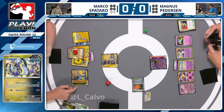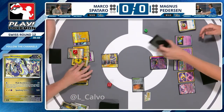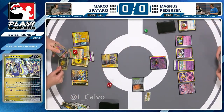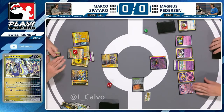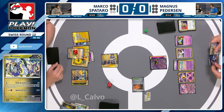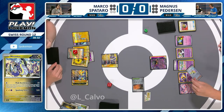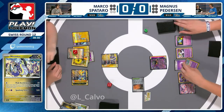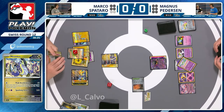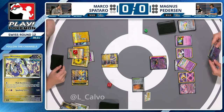Magnus is under a lot of pressure, hasn't got much of an engine established, and has to look towards getting another Kirlia. Working on quite a low hand with some valuable resources — Counter Catcher and Professor Turo all in hand right now. One important point: there isn't a good target anymore for gusting. The Iron Crown already has the Future Boost, giving free retreat. Both Iron Hands can attack, Miraidon can attack — if you're Marco, your opponent has no good option to trap you.